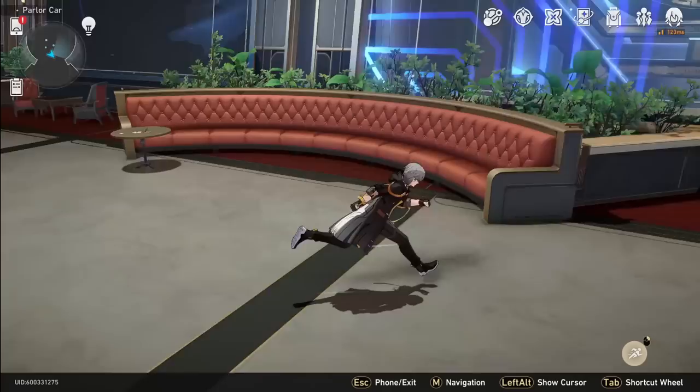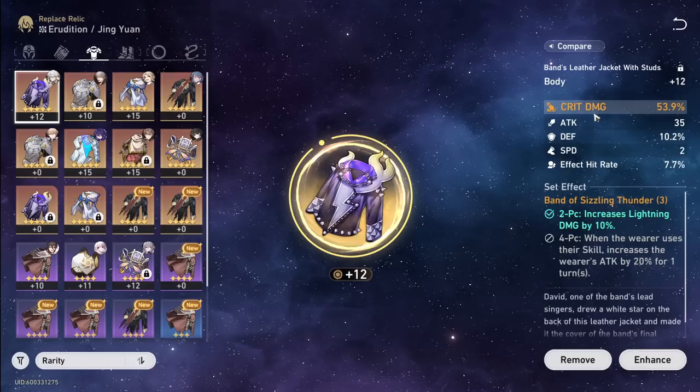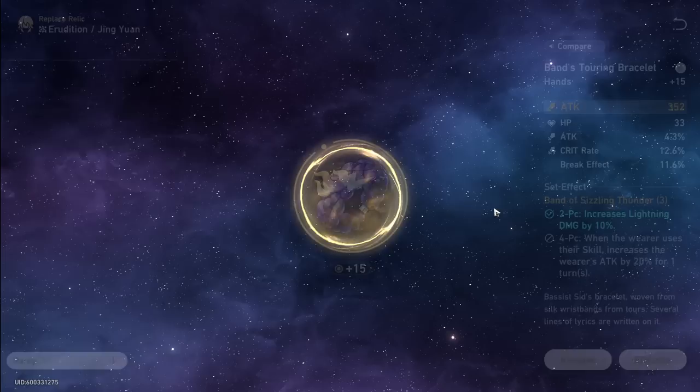I hope this video explained everything you need to know about Jing Yuan — attack versus speed, free-to-play light cones, relics. Relics are fairly straightforward: speed boots, crit rate chest piece with crit damage in other pieces. If you have high crit rate substats across all pieces you can go crit damage on chest. Planner rope is fine too. The rest is self-explanatory. If you have questions or want help building a team for your available units, let me know in the comments!